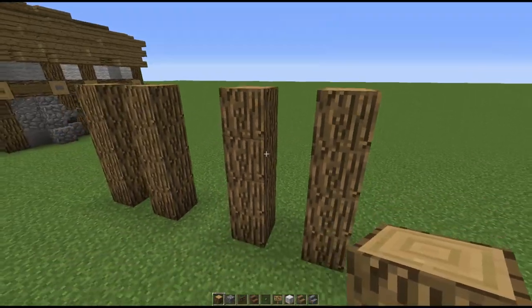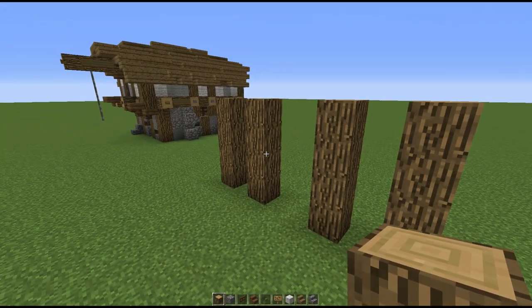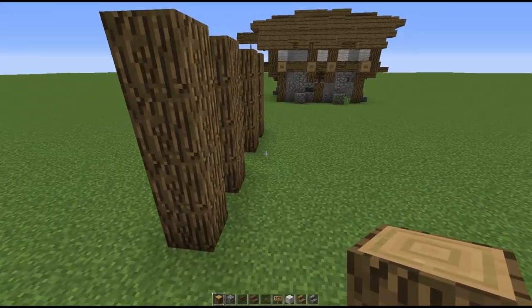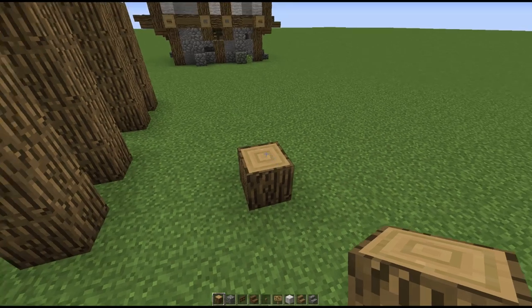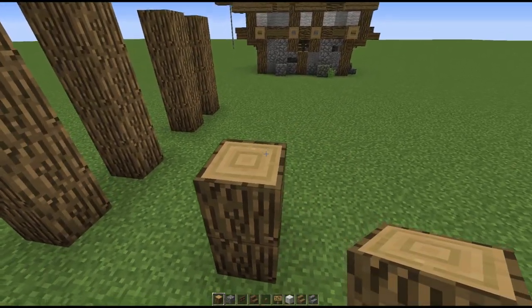Now we're moving on to the right side of the build. The front side has the entrance right here in the middle. For the right side, basically first leave three blocks, place a block right there and make it two blocks high, then leave another three blocks.